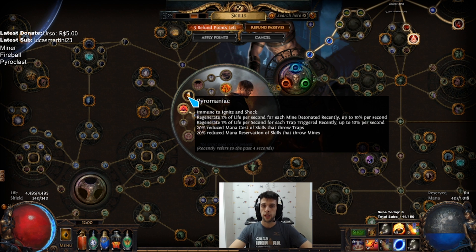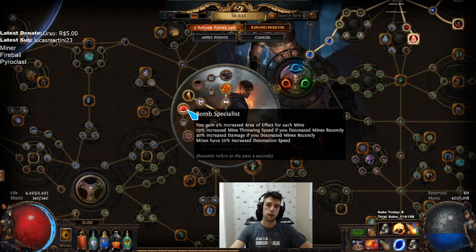The second ascendancy is Pyromaniac. We are immune to ignite and shock, we regenerate life per mine detonated recently, and we also have reduced mana reservation per mine that we place on the ground.